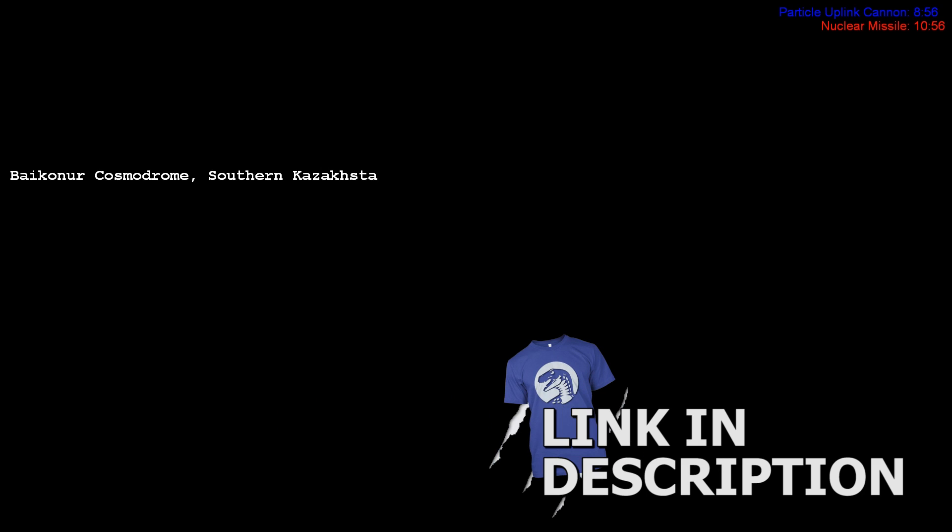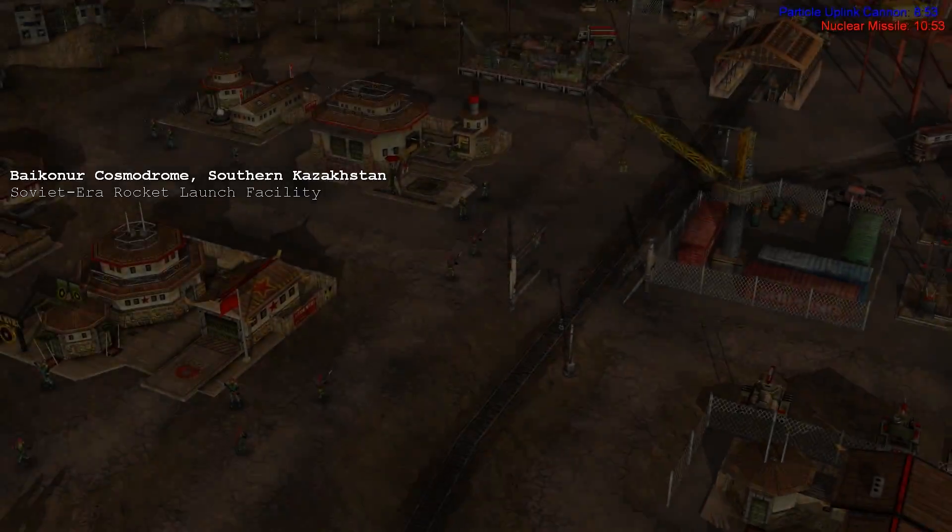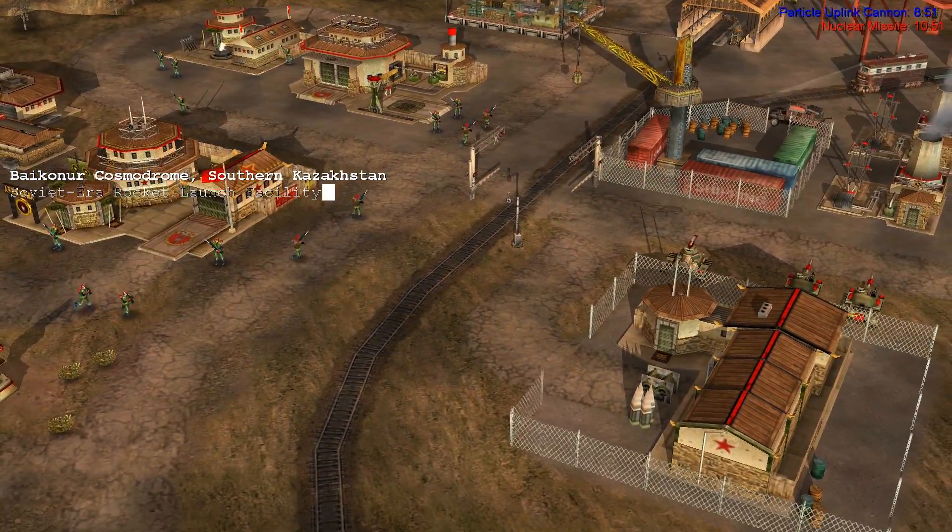Alright, this is it. I wonder, is this the final battle for the GLA? Oh boy. Particle Uplink Cannon and Nuclear Missiles. Bakkador Cosmodrome, Southern Kazakhstan, Soviet-era Rocket Launch Facility. Oh boy.